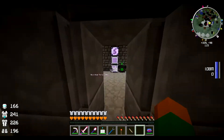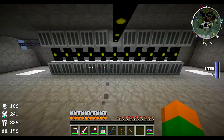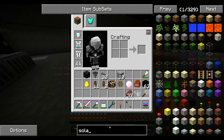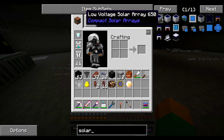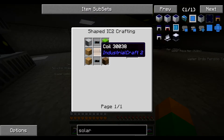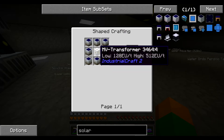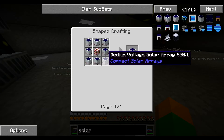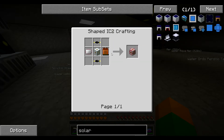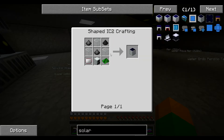So we probably need more — either more geothermal generators, or also I saw there were some solar arrays. And first up we need solar panels. Then we need to teach our system how to make LV transformers — that's very easy to make. MB transformer already knows. And HV — it's also very easy. So why don't we teach our AE system how to make these solar panels.